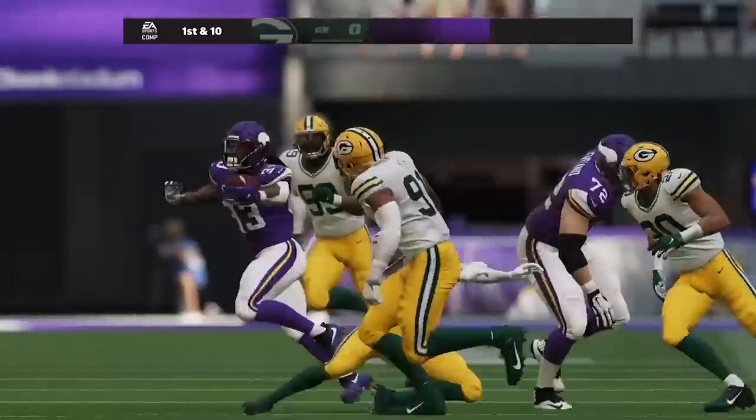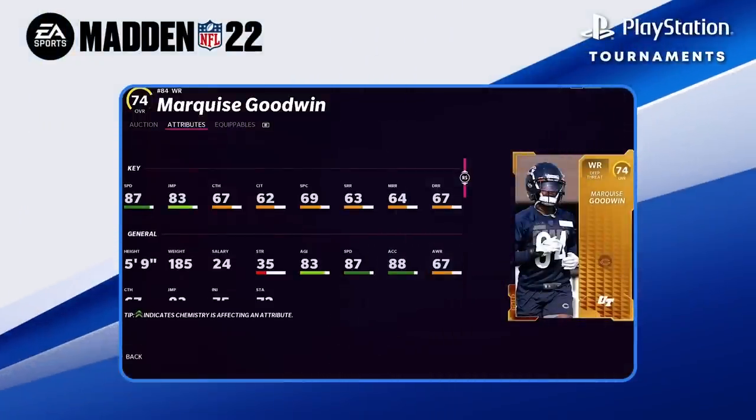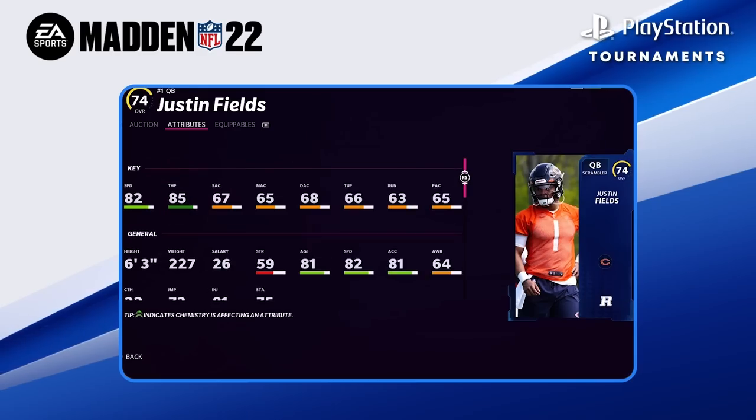I've got the need — the need for speed, baby. Speed is the name of the game in MUT for Madden NFL 22. The more speed you have, the more mismatches you can create, and that's all you want to do in MUT.